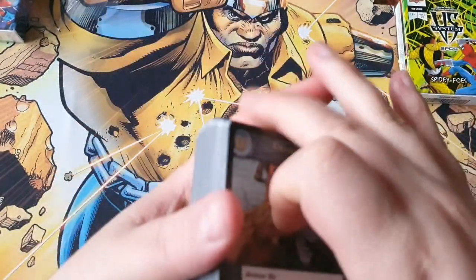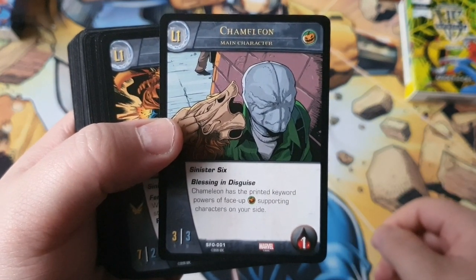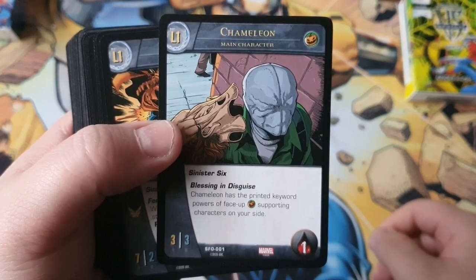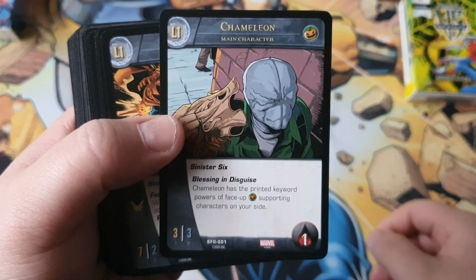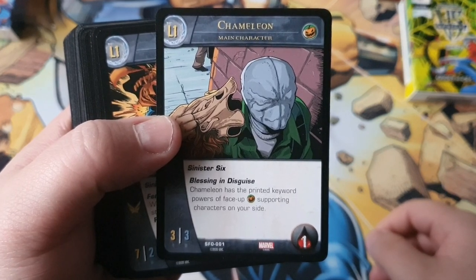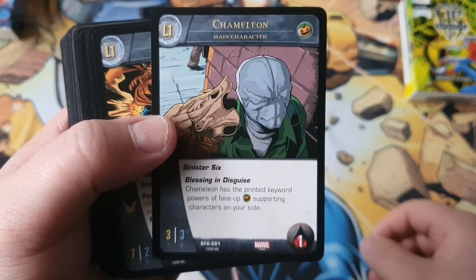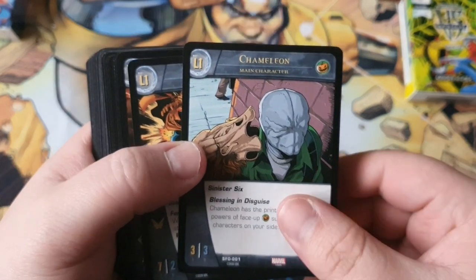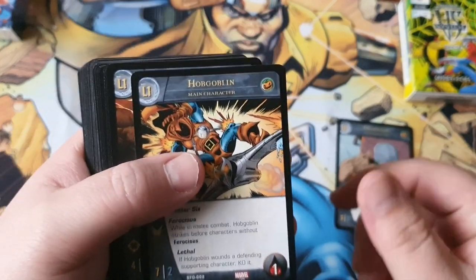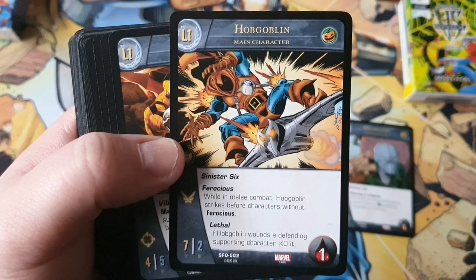Alright, let's get into it. First character: Chameleon, a Sinister Six main character level one. He's a 3/3 with one health and has Blessing in Disguise. Chameleon has the printed keyword powers of all face-up Sinister Syndicate supporting characters on your side — that could be very useful. That's a good card.